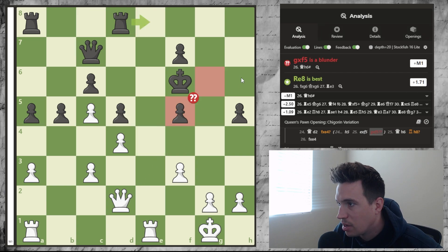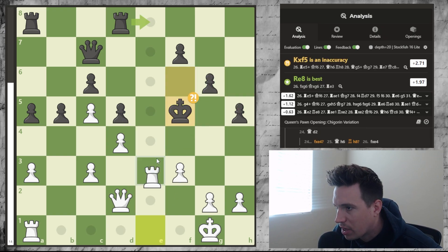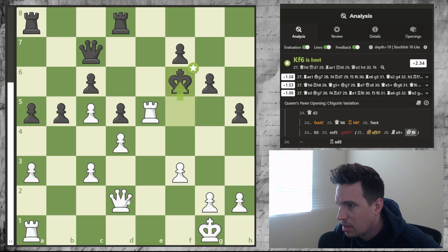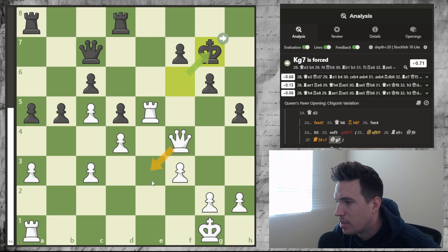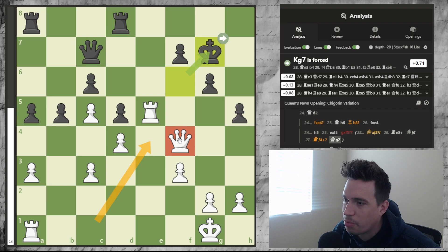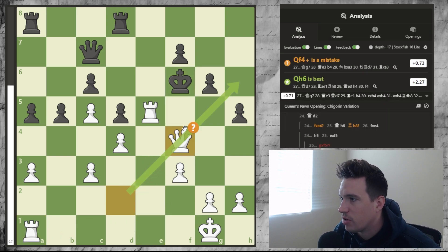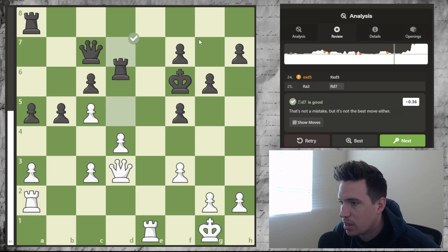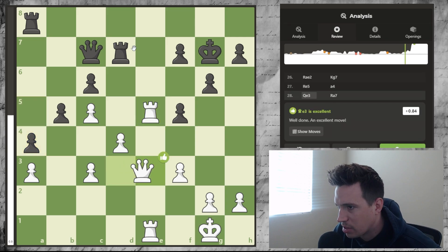The move here was to drop back to d2 and get on this long diagonal. Let's say he goes here, then we have e-takes-f5, and the engine says e8 here. If they just take this we come in here and win a pawn, and if they take with the king then we have rook-e5 with check, king goes f6, and then rook-e1. But queen here might be a mistake — king goes g7, then e3 is just a one-move threat that doesn't do anything. Better to prepare the rooks and go for the kill.